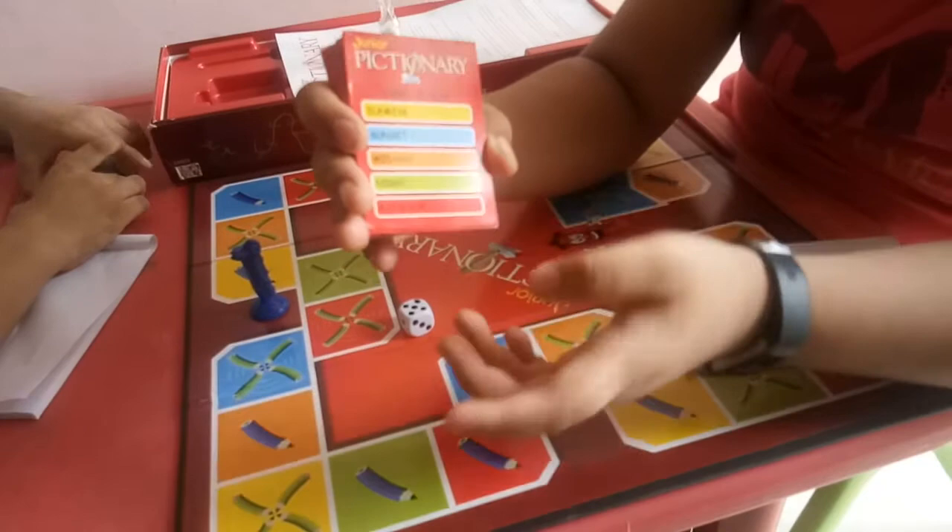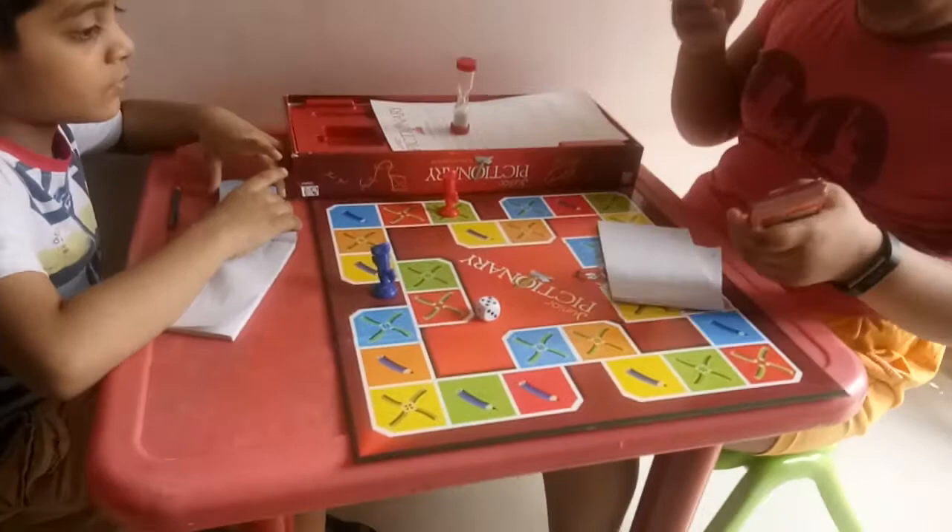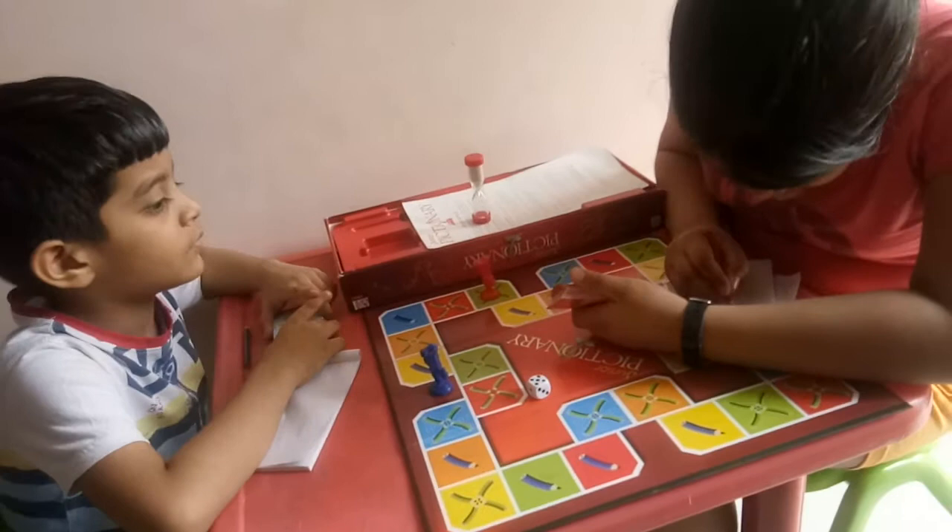Now I have got a card. On that card there are yellow, blue, orange, green, and red colors. I need to choose the green color, which is 'night'. I will draw it in my notebook.